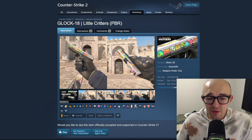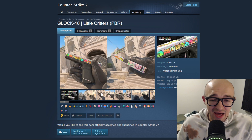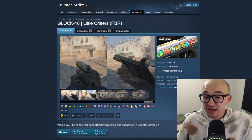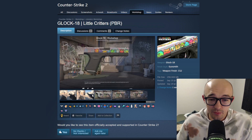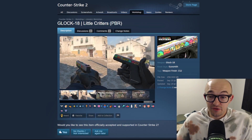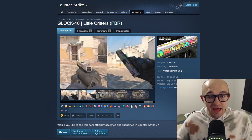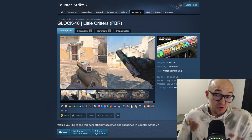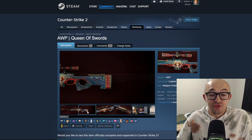Next we have the Glock-18 'Little Critters,' which has a ton of awards and it seems like people really love this one. It reminds me a lot of the AWP 'PAW' with all the cats on it. It's pretty cute with these little creatures on it - a simple clean Glock design with some little guys. It would be really cool if the different designs have different guys or make different faces, similar to how the PAW has variants. I'd love to see this thrown into the game.